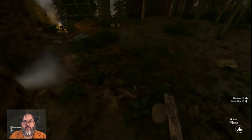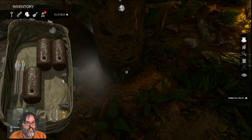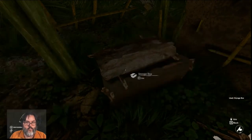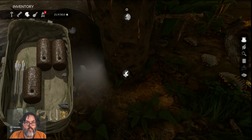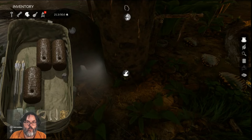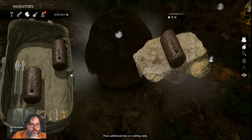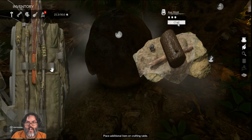All right, we're going to take that and — I had that empty can right here. Let's see what that does. I've got a blade mold, we're going to craft with the melted iron ore and get an axe mold.